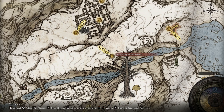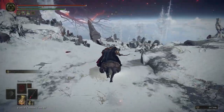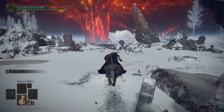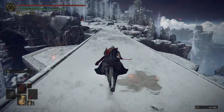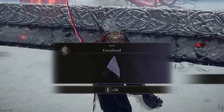Once you've obtained the painting, the painter is relatively close by in the Mountaintops of the Giants. Proceed from the Snow Valley Ruins Site of Grace to the far bridge following the path that is shown. There you will find the painter and the final item available, the Great Hood. This is more so an early game item, but since it is located on the Mountaintops it can only be obtained in late game, which makes it a rather useless item overall. However, it still can provide a cool look for your character if you so choose to use it.